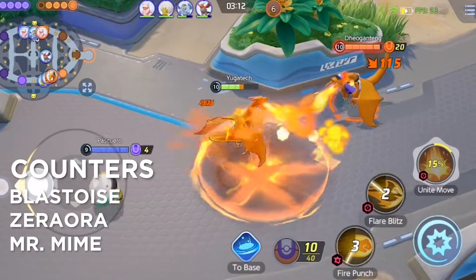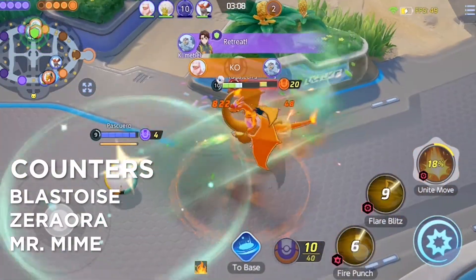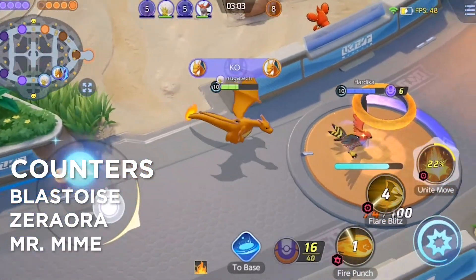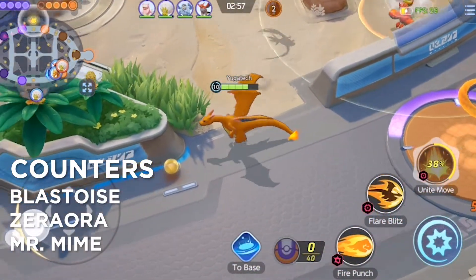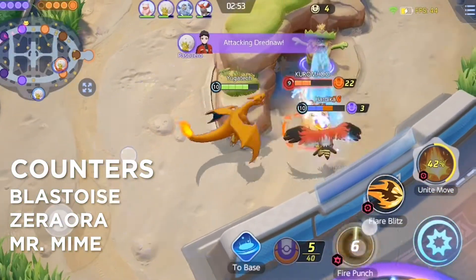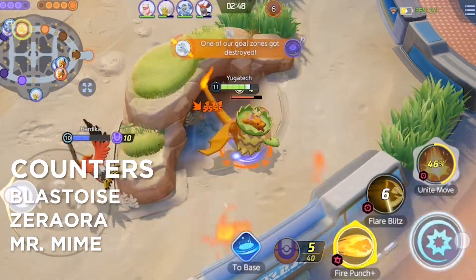Moving on to his counters, we have Blastoise because of his tankiness and how it pushes Charizard away whenever he gets close enough to use his skill. We also have Zeraora, which can burst down Charizard since he is considered the squishiest all-rounder. And lastly, we have Mr. Mime which, if timed perfectly, could ruin Charizard's combos by blocking them with a well-placed barrier.